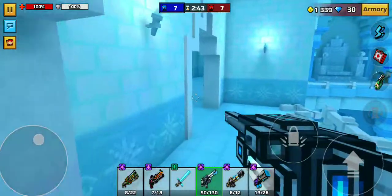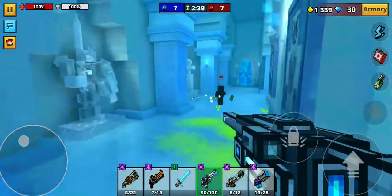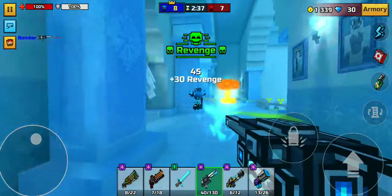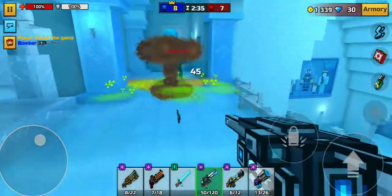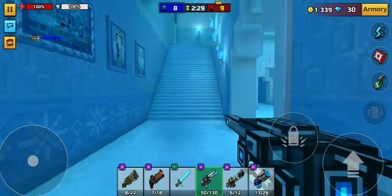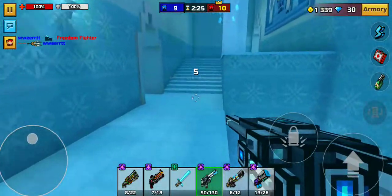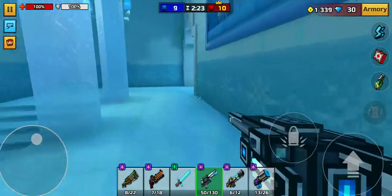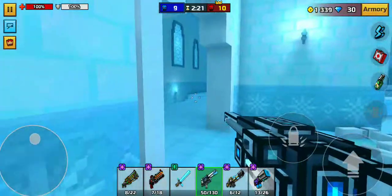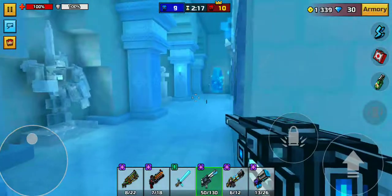It costs 190 gems to upgrade and I have 30, so it's going to be a while. By the time I can upgrade it I'll probably have enough coins to upgrade my Reflector anyway, so it doesn't even matter that much. Looks like we're losing again. Getting back on topic — Ice Generator: not bad, but you gotta watch out.